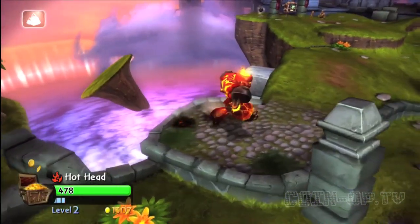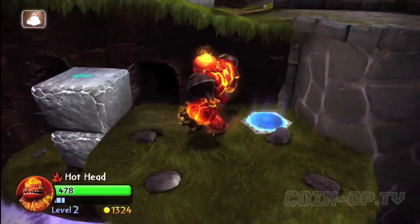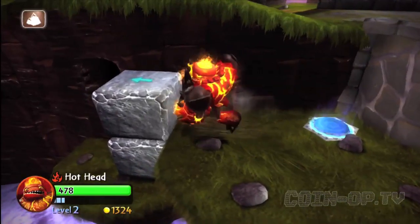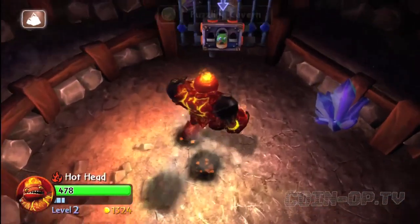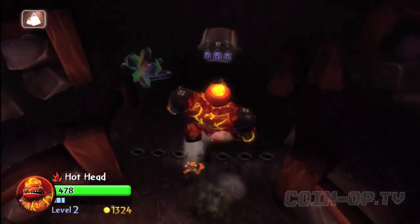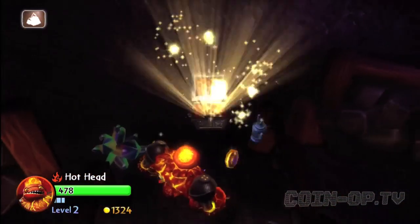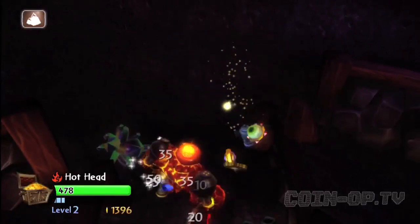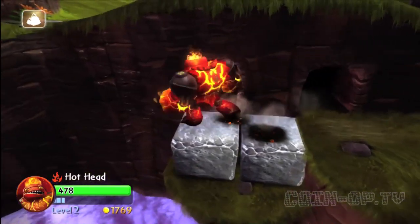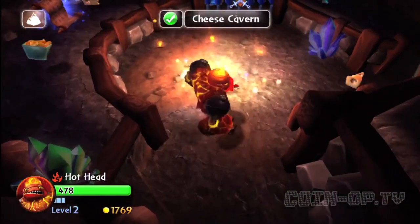A little further along there's a ledge over on the left side — collect some of the goodies and then drop down. This part here will actually give you two collectibles. There are these little caves — they call it the Puzzling Cavern, and of course because it's a Puzzling Cavern there's gonna be a puzzle in there. Solve that puzzle, grab the chest, collect the money, collect the jewelry. Then jump into the next one to the left — the Cheese Cavern.